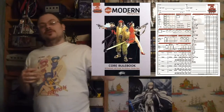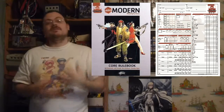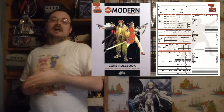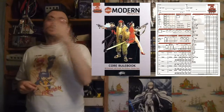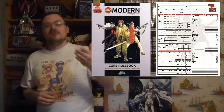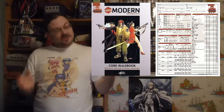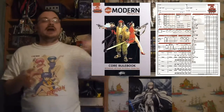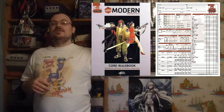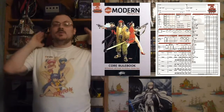Initiative is going to be a d20 roll, to which you add your dexterity modifier and any other bonuses you might have from a feat or from a class. You arrange yourselves from highest to lowest and act in that order every turn. When rolling initiative, if there's a tie, first you look to the modifiers — whoever has the higher modifier goes first. If that's also tied, you roll off again. You keep rolling off until you get an order. There could be things that change your initiative during rounds, certain actions or situations, but generally the order set at the beginning of the fight is how the fight goes.